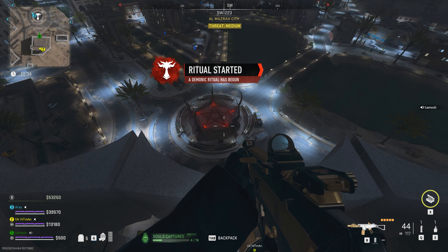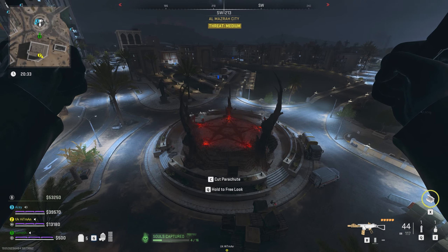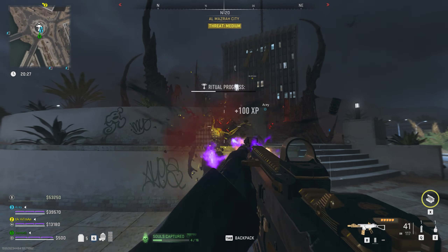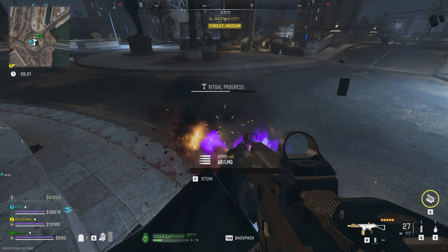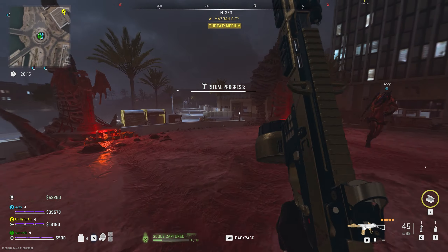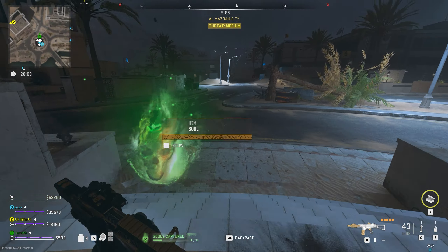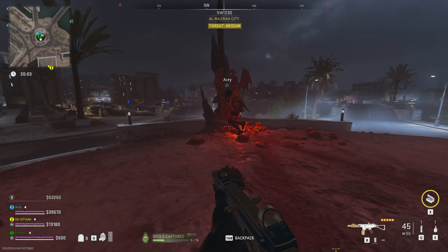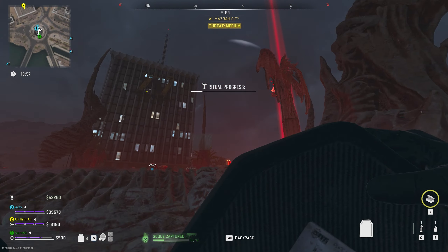The first boss is the Butcher — part of a direct collaboration with Diablo, so it's quite a fun one. You can find him at the Hydroelectric Plant, the Observatory, Almazra City, or the cemetery down south by Salwa Village. Look for a massive red beam and a skull floating in the sky, go to that location and you'll see a massive altar of Lilith. You need to activate each of the Lilith statues within this altar, just make sure no players are coming up on you as there's quite a lot of PVP around this area.